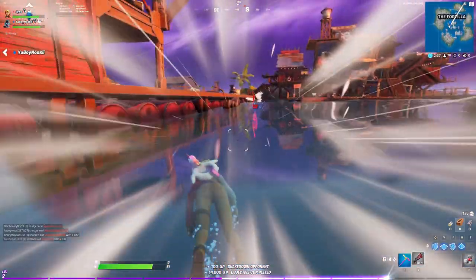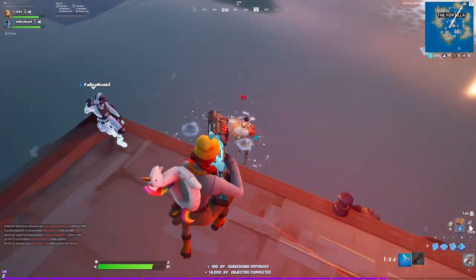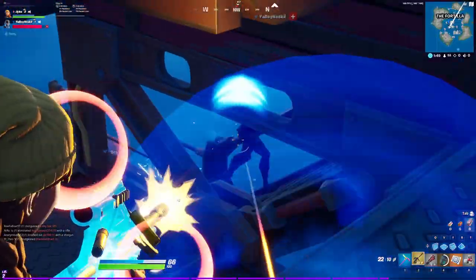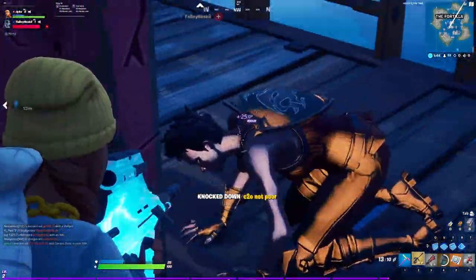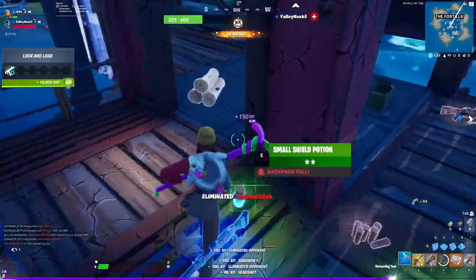This is indicating that this is Ocean and that they are the boss of the area. Now that we know where she is, we are going to make our way there and eliminate her. Once you knock her down, you want to go ahead and fully eliminate her, and you will notice that she drops the brand new mythic weapon — Ocean's Burst Assault Rifle. I'm not sure of the entire stats on this gun right now, but I believe it has a faster fire rate, it's very accurate, and it might even have a better reload speed. If you guys figure out the exact stats for this weapon, comment them down below.